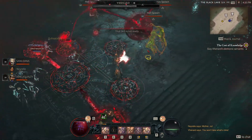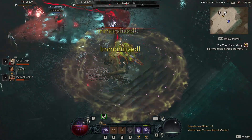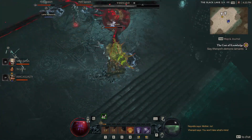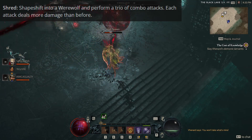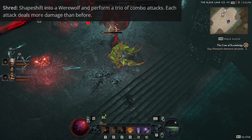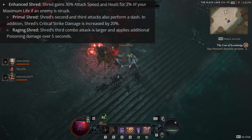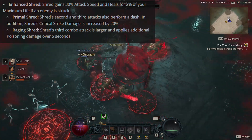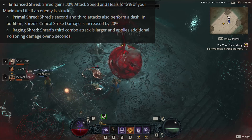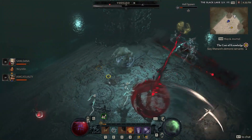We then move into our core skill, also known as your first spending ability, which consumes your spirit resource to do damage. We're going to be picking up Shred, which shapeshifts you into werewolf form during which you perform a trio of combo attacks, with each attack dealing more damage than the previous. For the talent behind Shred, we reach for Raging Shred, which makes the third combo attack larger and cleave in a larger area, and it applies additional poison damage over five seconds, giving us more range, cleave, and added poison damage.